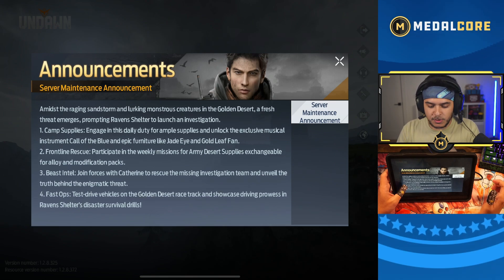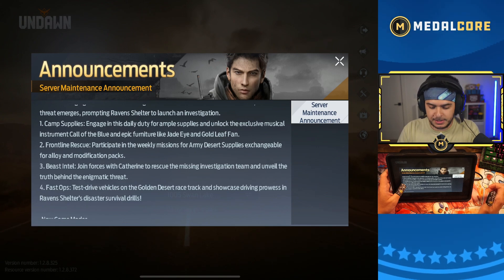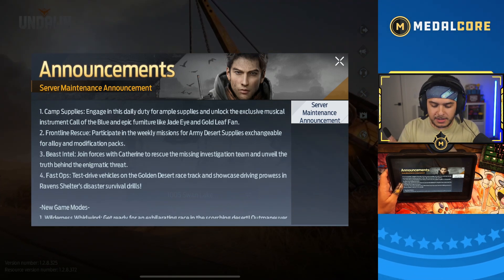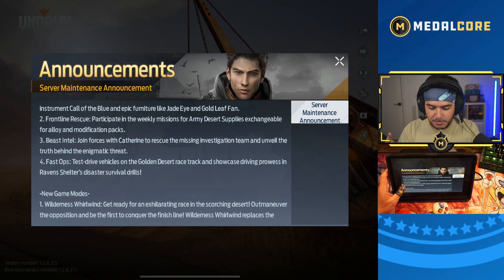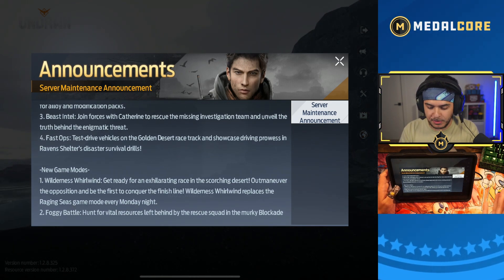New events. Amidst the raging sandstorm and lurking monsters in the Golden Desert, a fresh threat emerges. We've got camp supplies, frontline rescue — so basically new weeklies. Beast Intel and fast ops. Really cool.